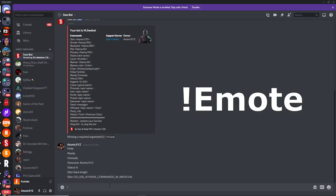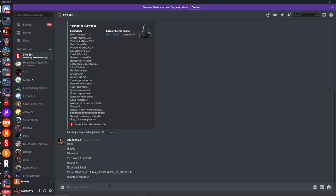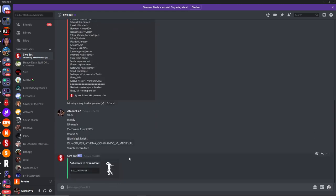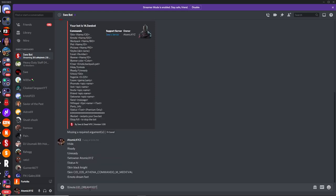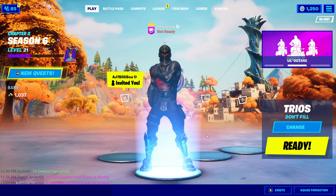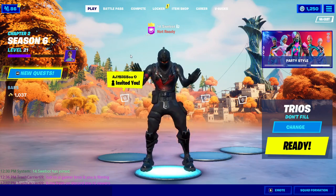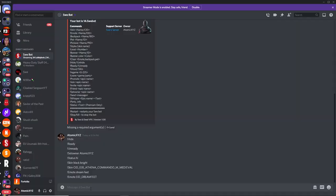The next command is the emote command. I usually do the floss, but today let's do the Dream Feet emote since it's in the item shop. You can type the name directly or use the ID that pops up — both do the exact same thing. As you can see, the bot is now doing the Dream Feet emote.